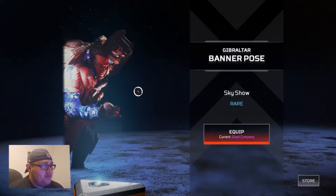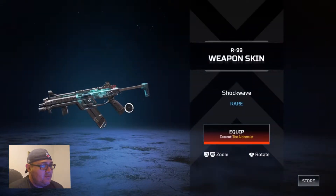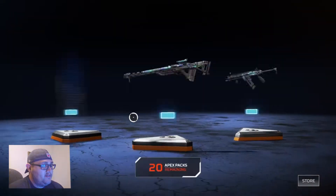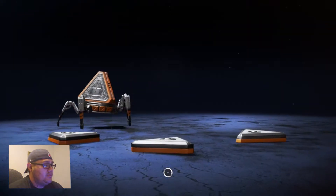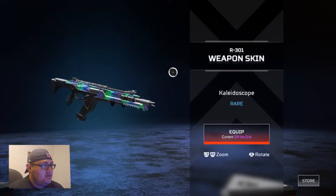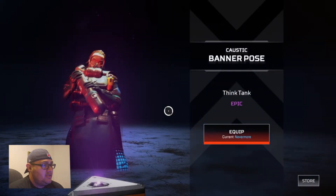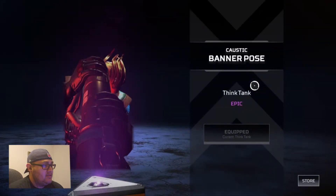We got a Gibraltar banner — Post Sky Show — that's pretty cool. I like how Gibraltar plops himself down in the middle of the floor. Kaleidoscope Triple Take. R99 — we got the Shockwave, but I do have a legendary so I'm gonna leave it on. One left. Kaleidoscope — another one for the R301 — and we got Caustic. I do like the Nevermore one with the raven, that's pretty sick.